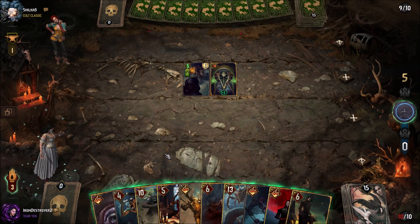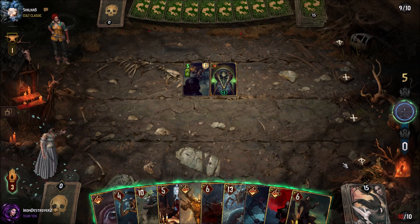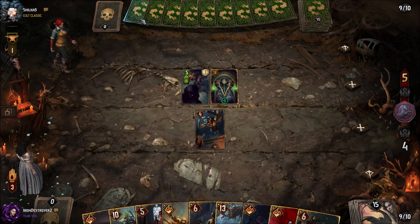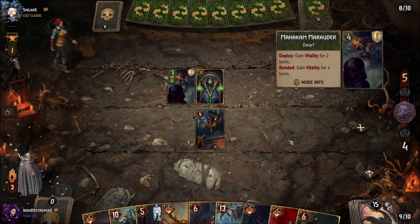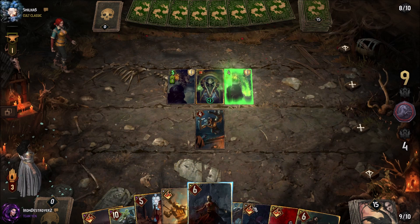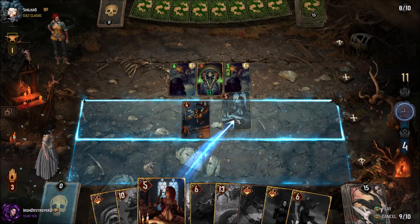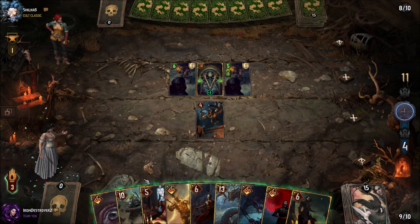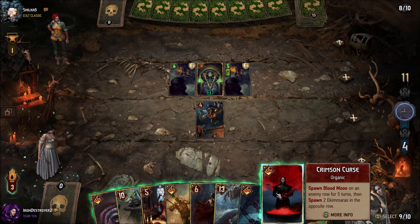Starting off, the question is does he play Removal? Probably. We'll just go for our Garkin — we don't have any Bleeding set up for him, but if he has a 5-point removal I'd rather him use it now. Not all of them play Nature's Rebuke. He has the Bonded Marauders — that's fine. We need to get some Bleeding going, so we're going to Queen of the Night, Purify here. We also have this Purify which we want to keep, which leaves us not many options. We don't really want to play this big play unless we're pushing.